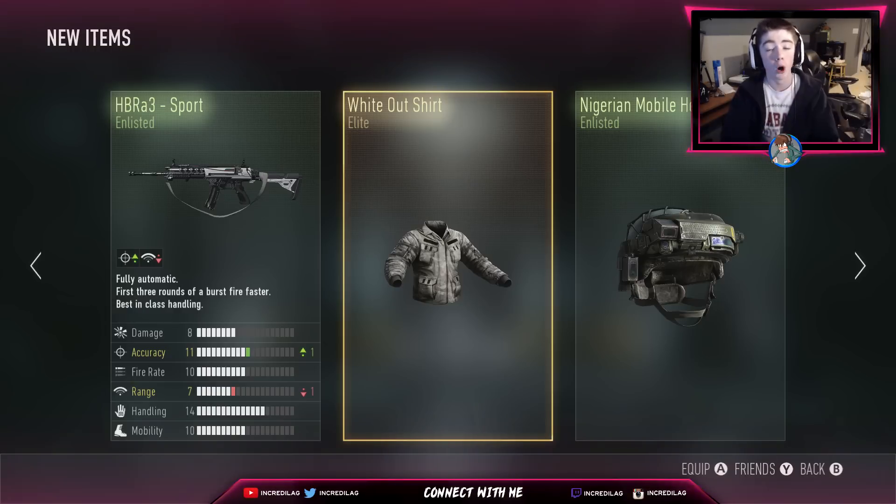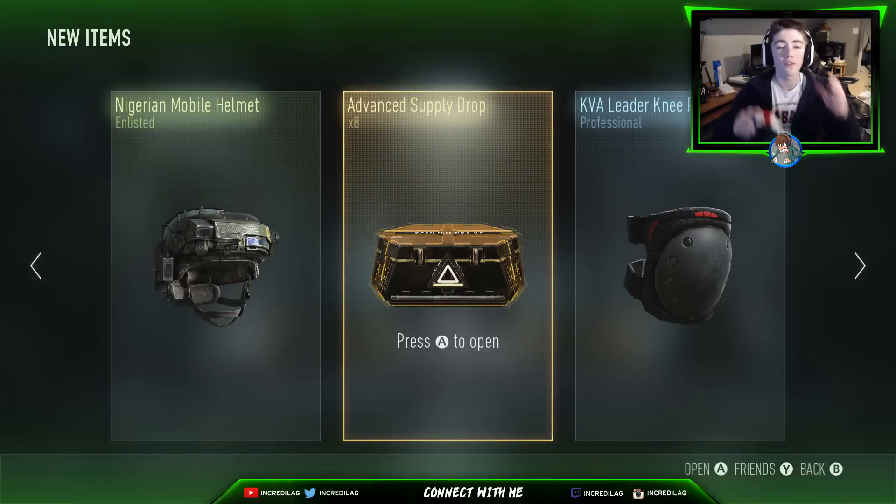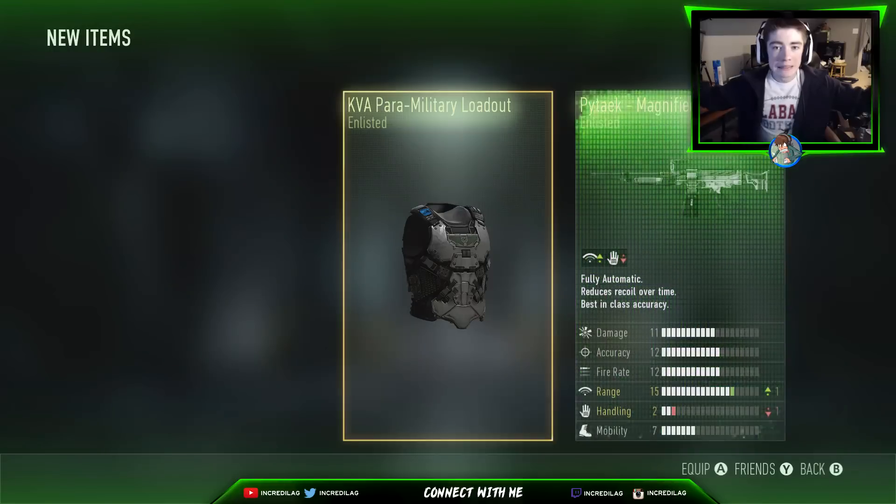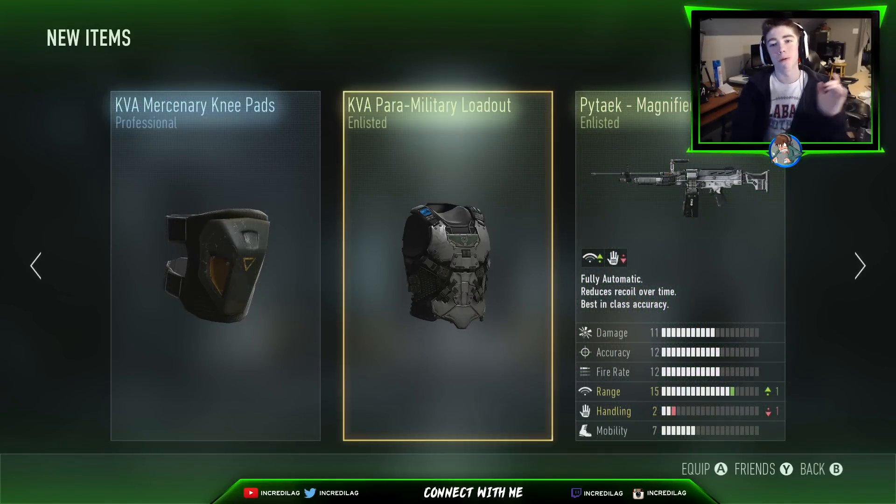We got an HBR A3 Sport, which is pretty cool, and a pretty cool enlisted helmet. Hopefully we could finish off this Whiteout gear — I think that'd be awesome to finish out a gear set. Michael Quadri did say something about it: if you can finish off a gear set, some kind of bonus happens. I'm not really sure what the bonus is, but I do know there is some type of bonus. Here we go, we have eight more Advanced Supply Drops to open.